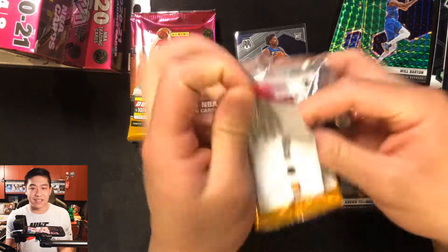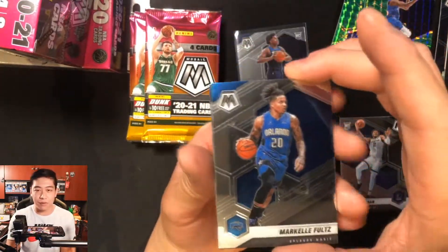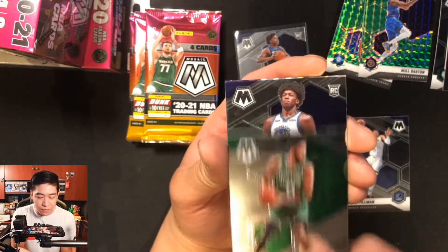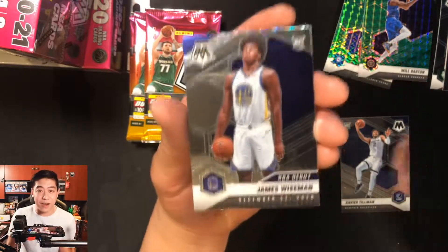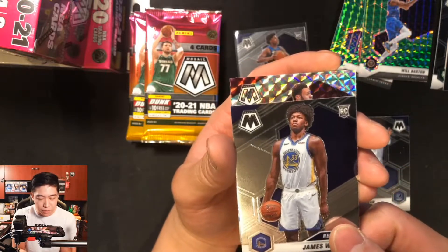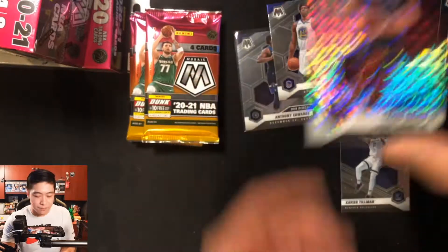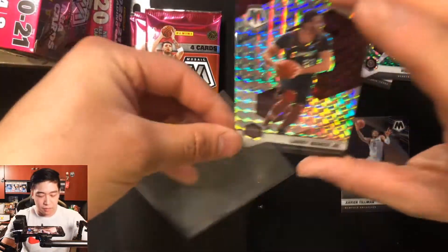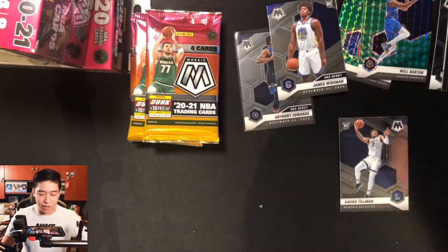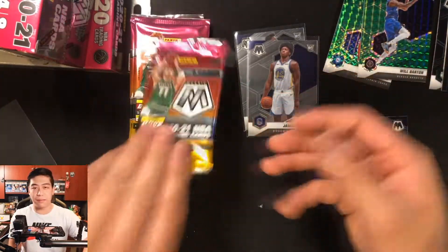We have a lot of packs to open up, so let's speed through a bit. Pack three: Markel Fultz, Jason Tatum, James Wiseman NBA Debut, and a silver Larry Nance Jr. mosaic parallel. Both NBA Debuts are going to the elbows pile. James Wiseman is still a good hit — rather hit a debut than nothing at all.